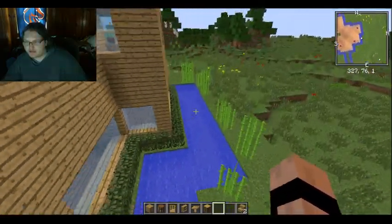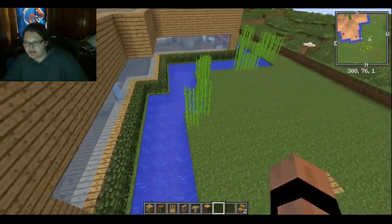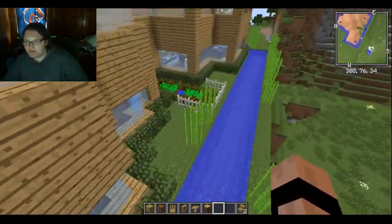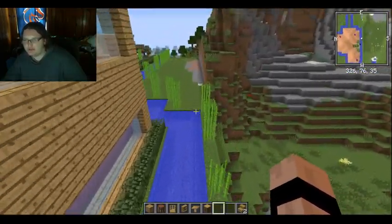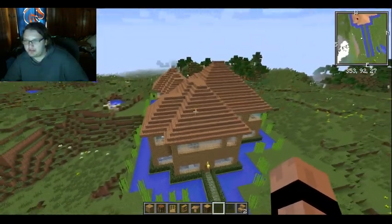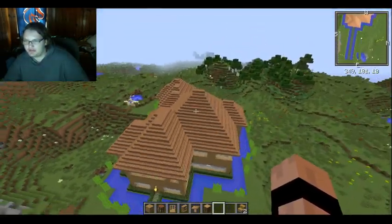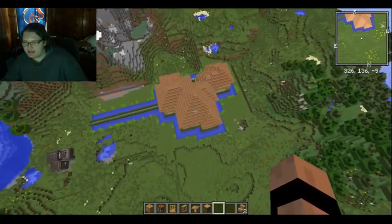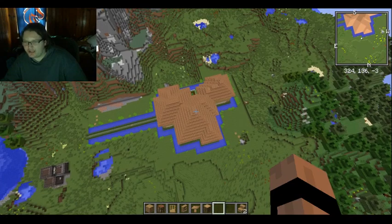All the way around I have water with sugar cane, just for like extra scenery. So yeah, then there's the garden again. This is what my house looks like from aerial view. Very strange layout, if I'm completely honest.